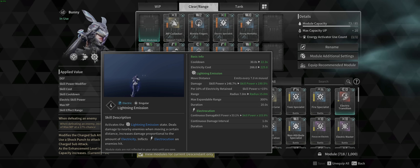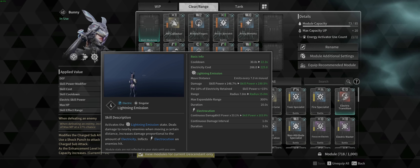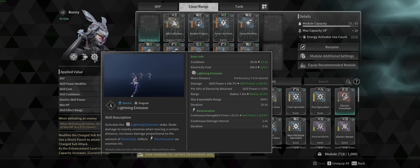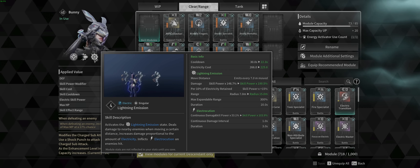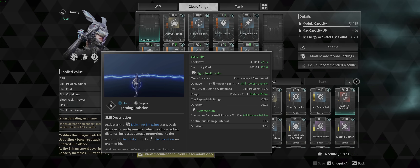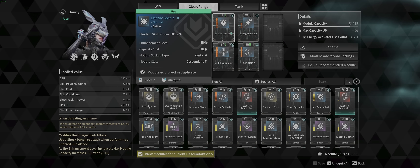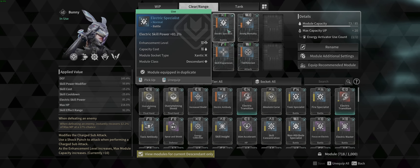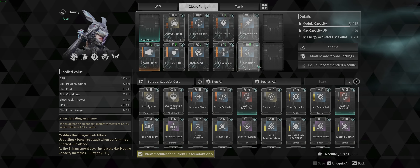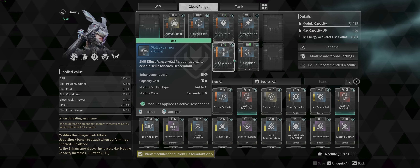Nimble Fingers reduces the cooldown so that Bunny's V is a 22-second cooldown instead of 30 seconds, giving me only a two-second downtime. You can make it so there's no downtime at all — I don't really prioritize that right now. I'm more focused on doing damage and farming efficiently. Electric Specialist — damage, nothing else to it. This plays with Technician damage — electric and technician are how you get most of your damage from your V.